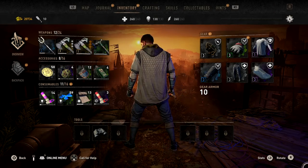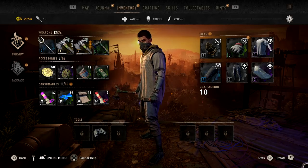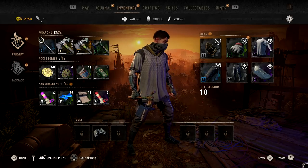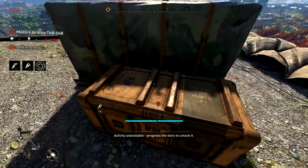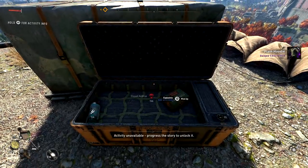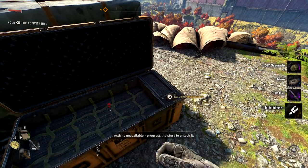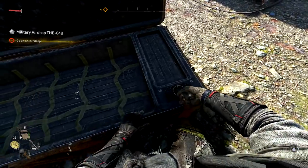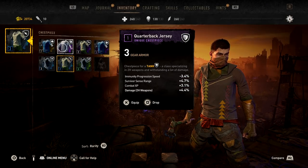But Dying Light 2 is bringing back those RPG roots with an all-new armor system. There are six different equippable slots which can increase your armor — as in your defense to damage — but also they each have different stats that you can spec into. So while you're out and about exploring the world of Dying Light 2, you're going to pick up random pieces of armor. There's no way to actually farm specific types yet, so you're just going to find it from looting areas, fighting enemies, and these different pieces of armor will have different rarities associated with them — your typical green, blue, purple, gold kind of tier system.